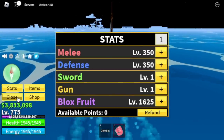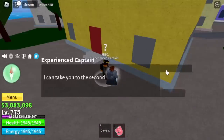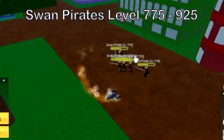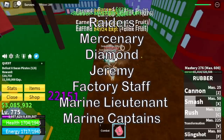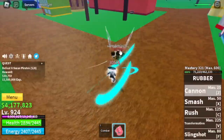Before we head to the second sea, don't forget to go to the skylands and buy the observation haki — we're going to need this. So after that, we're going to the second sea and start grinding on the swan pirates until you reach level 625. We're going to skip the raiders, mercenaries, diamond, Jeremy, factory stuff, military lieutenant, and the marine captains. Trust me — I've been doing this for a long time. This is the fastest way.